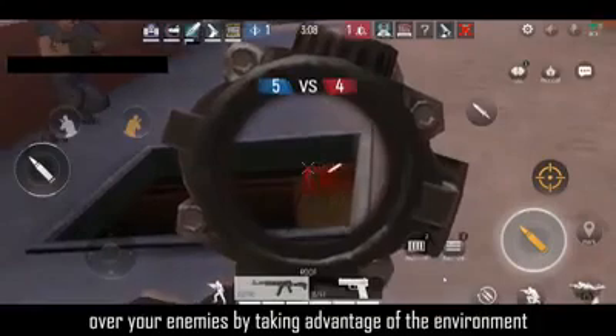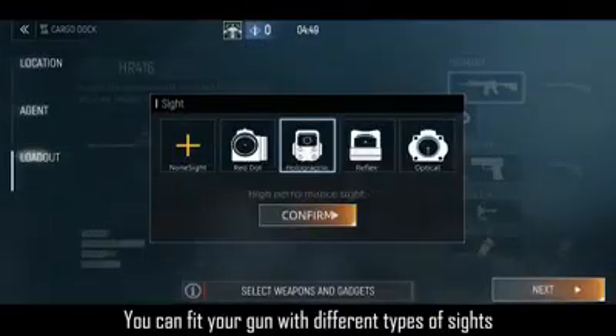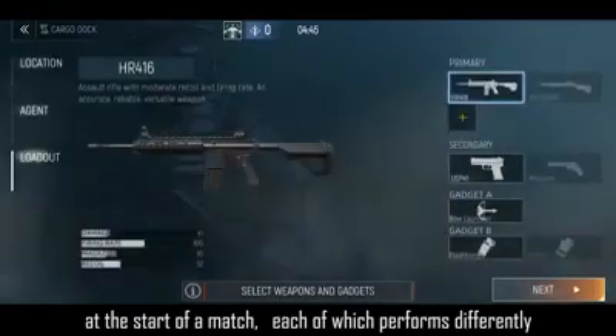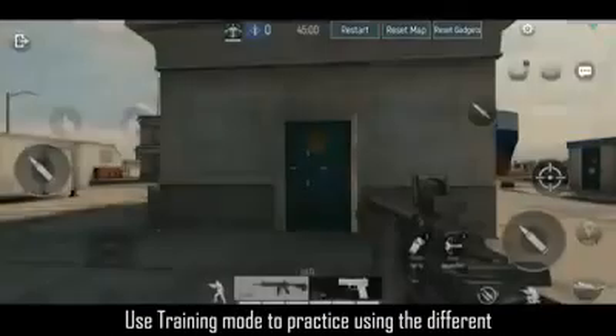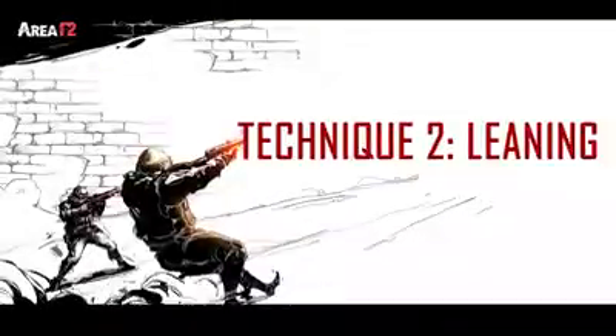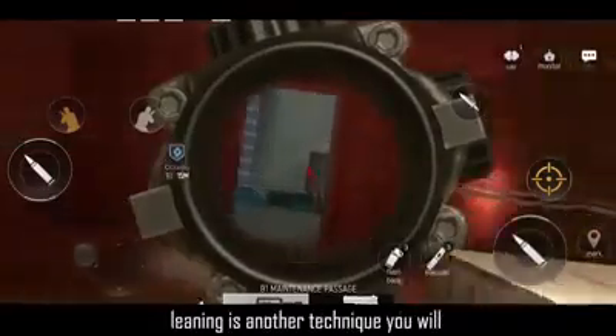By taking advantage of the environment, you can fit your gun with different types of sights at the start of a match, each of which performs differently. Use training mode to practice using the different types of sights and get used to their handling.